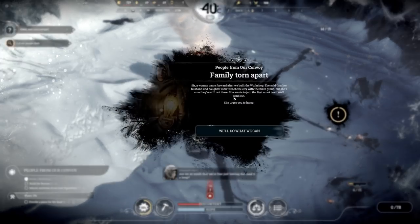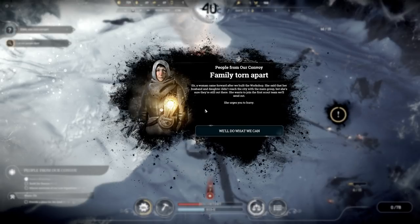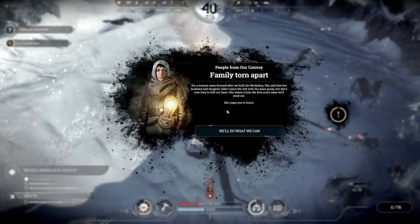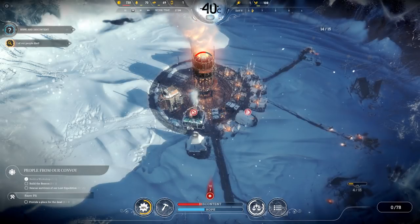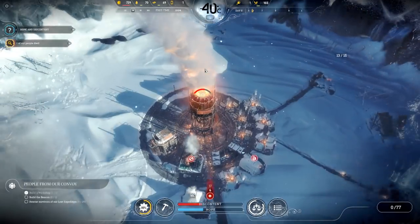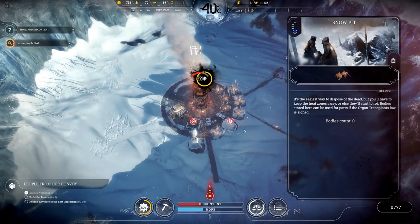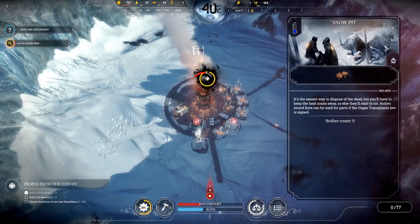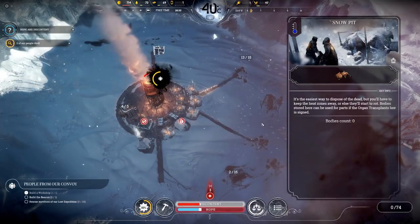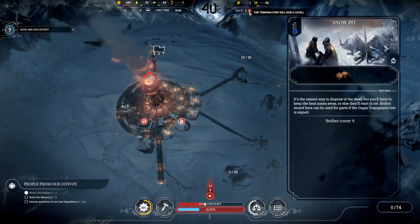Another person died. A woman came forward saying her husband and daughter didn't reach the city with the main group, but she's sure they're still out there. She wants to join the first scout team we send out. We'll do what we can, madam — we need to not freeze to death first. The snow pit's been established. We're already down three people — though I think we'll make it. The temperature is going to go up in a few hours.